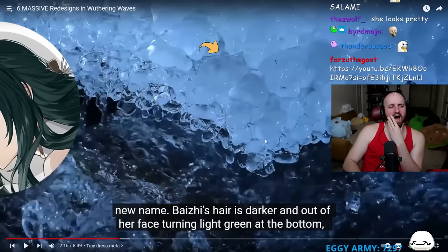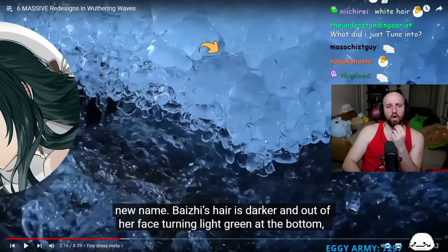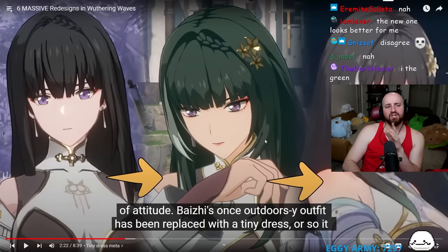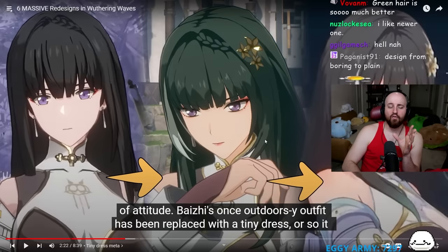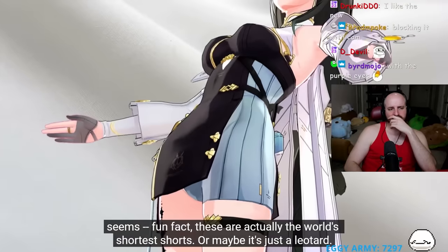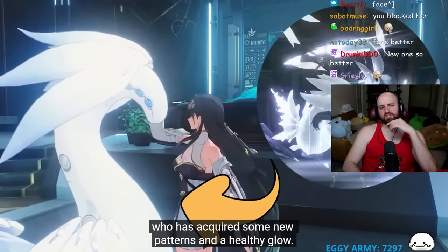In CBT2, Baichu's hair is darker and out of her face, turning green at the bottom. The weird little braid is gone, eyes changed from purple to green, and her face has a lot more attitude. The reactor prefers the old hair but acknowledges she looks better overall after the rework. Her outdoorsy outfit has been replaced with what appears to be the world's shortest shorts or a leotard.